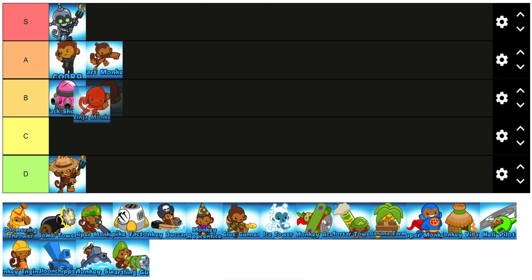Ninja is really interesting — I'm going to put it in B tier because it's pretty much only used in eco strategies and Sabotage, that's pretty much it, except for NFE. I'd still put it in B tier.